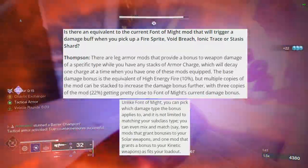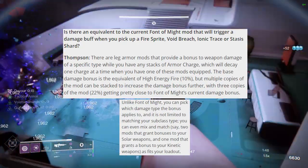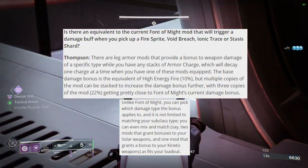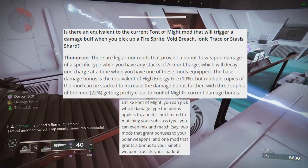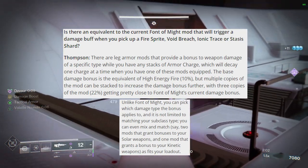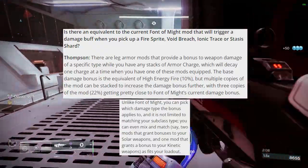The Font of Might changes from 25% in its current state to 22% when Lightfall comes out. We also got a clue from the article regarding High Energy Fire — it will be cut by about 50%, from its original 20% down to 10%. Not really anyone who uses High Energy Fire anyway, because it's not stackable with a lot of other things. I do think it will go the same way in Lightfall, but we're expecting to see a lot of changes, so I wouldn't be surprised if you were able to stack this.